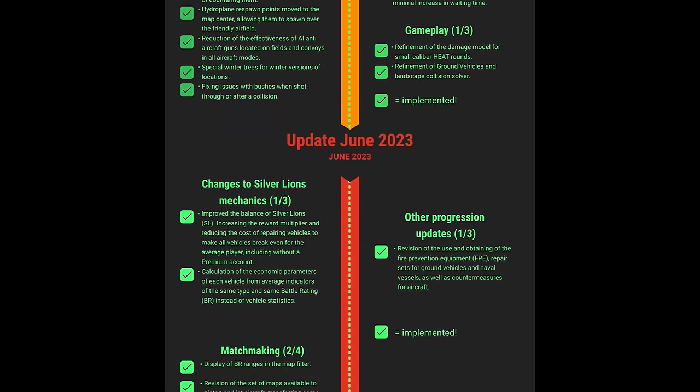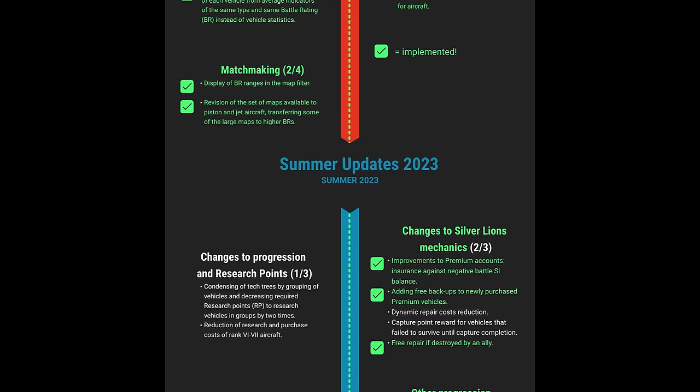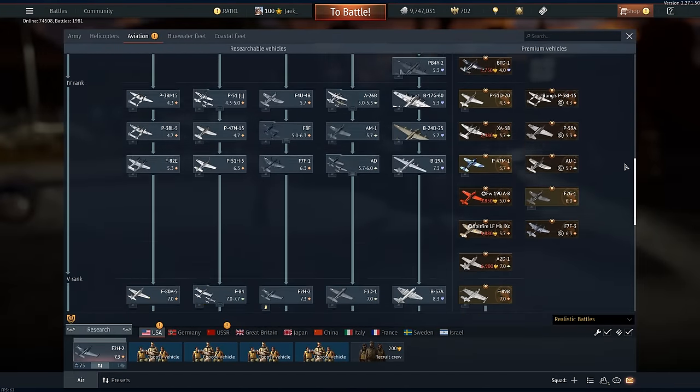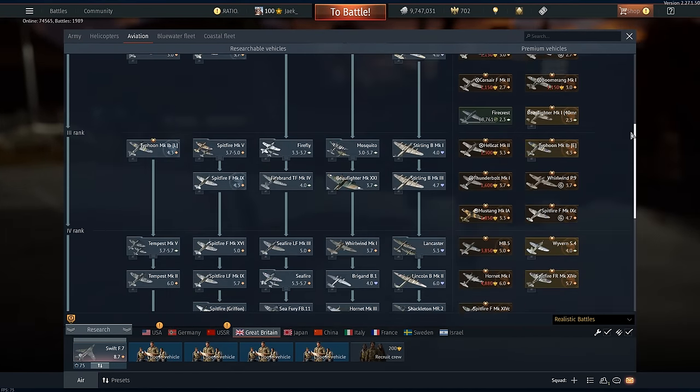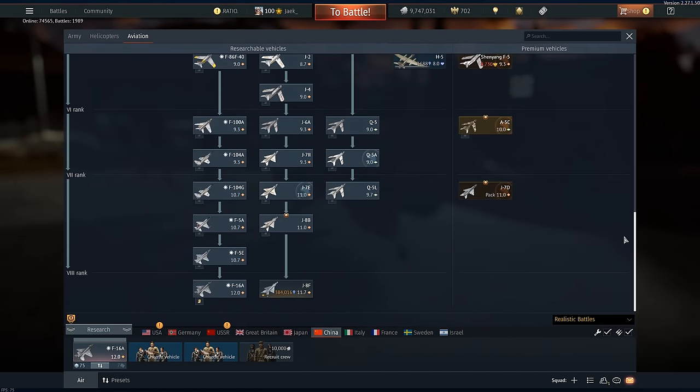Gaijin has committed to improving the economy, and they've been gradually rolling out their improvements, but it still takes a very long time to grind to jets. After grinding over 90% of the planes in this game over the past 8 years, I've experienced my fair share of grinding, so I wanted to share some of the tips I've picked up over the years. These were helpful to me, and they'll probably help you too, but your mileage may vary.